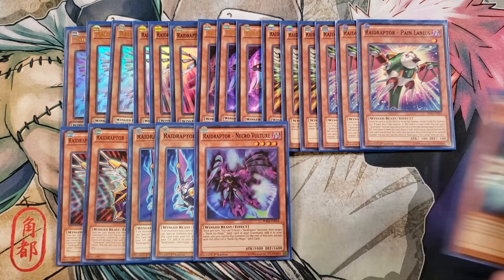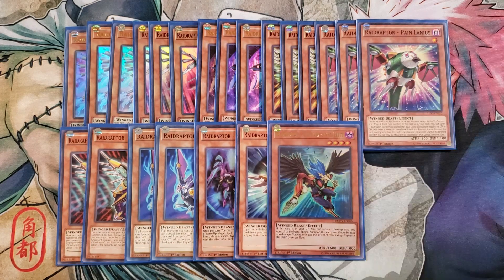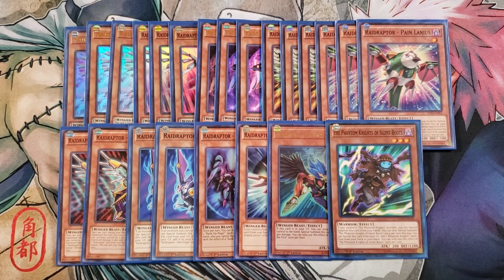We play a single copy of Singing Lanius — if you control an XYZ monster, you can special summon it to your side of the field. One Zafros the Elite, which comes in handy because if it's in your graveyard you can once per duel bounce a card from your side of the field back to your hand, take 400 damage, and then special summon it back. And for the last monster, a single copy of Silent Boots — you can banish it from your graveyard to add a Phantom Knight monster or Phantom Knight spell or trap from your deck to your hand. You can also special summon it from your hand if you control a Phantom Knight monster, and your Raider's Wing counts as a Phantom Knight monster, so that's really cool.